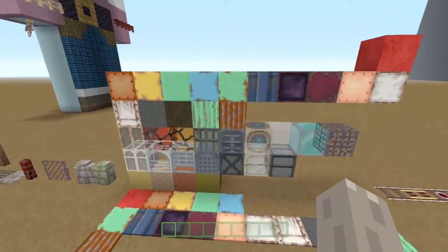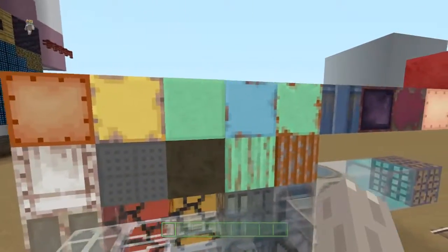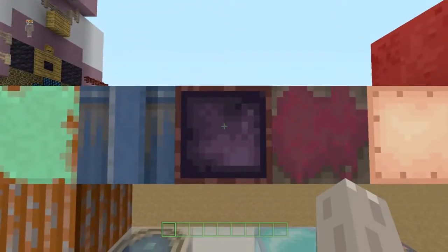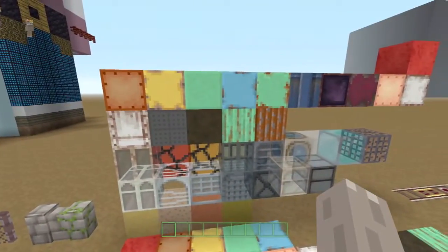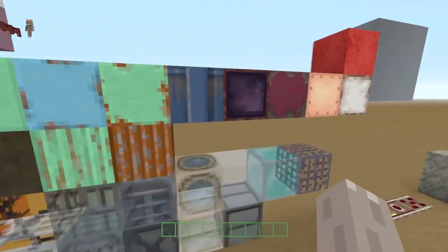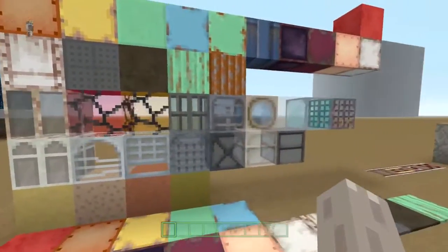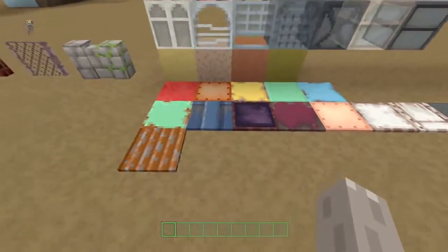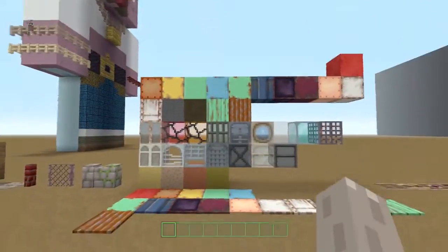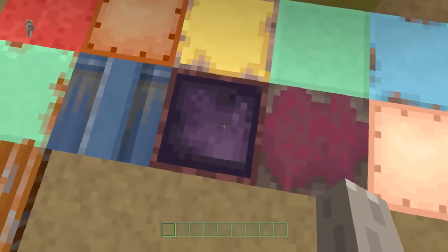We've got our wools, glass, and carpets. Wool is looking good — lots of stuff you can do with it. I really like this purple one here, and this porthole one — it's very cool. The carpet is just the carpet version of the wool, and it looks pretty good. I've been using that a lot.